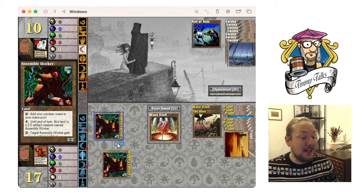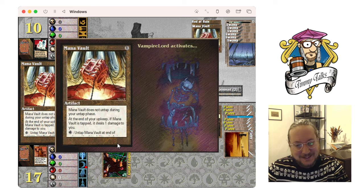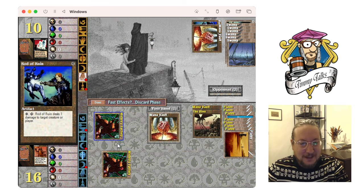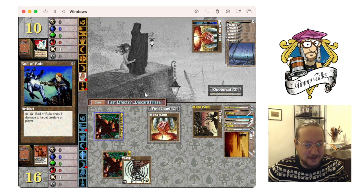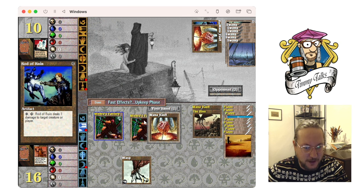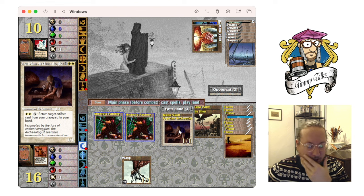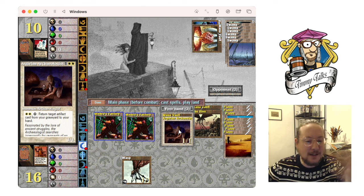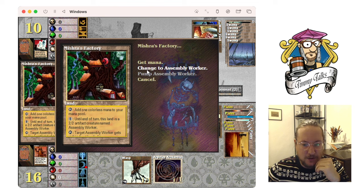I am lucky the computer is really bad because I've made some bad choices. He really wants to use Rod of Ruin — that's funny. End step — let's make the Hive token. Let's put the Factory over here, don't auto-tap. Drew the Archaeologist — that's cool. I can use it but he's probably going to kill it. I'm gonna take the risk because I really want to use the Archaeologist.